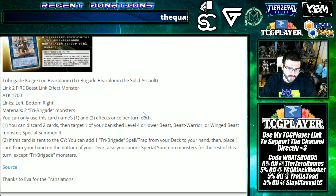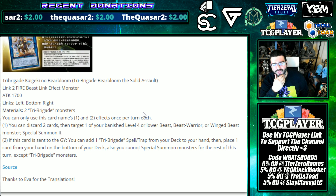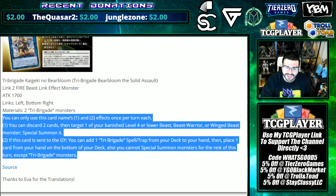It feels a bit slow versus what you're probably doing in Tribrigade. Effect two: if this card is sent to the graveyard, you can add one Tribrigade spell or trap from your deck to your hand, then place one card from your hand to the bottom of the deck. Also, you can't special summon monsters the rest of the turn except Tribrigade monsters - not bad at all, decent option in the Link 2 extensions.